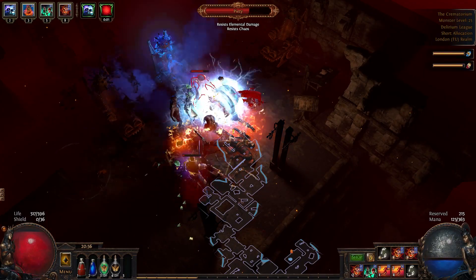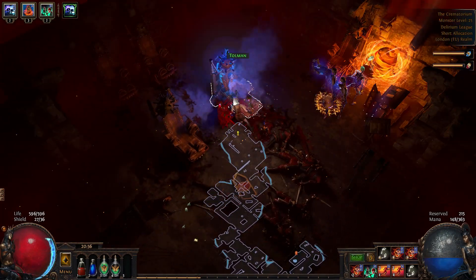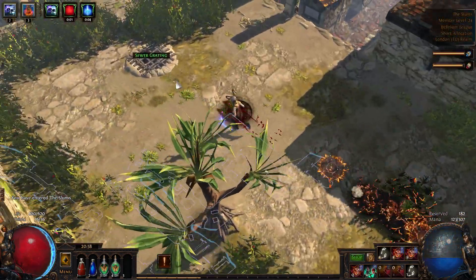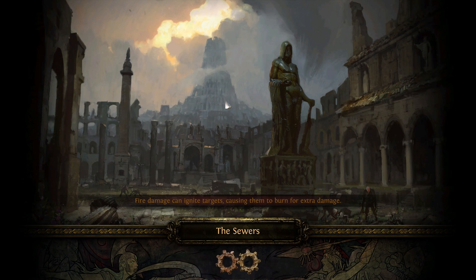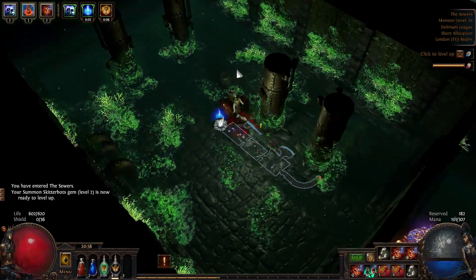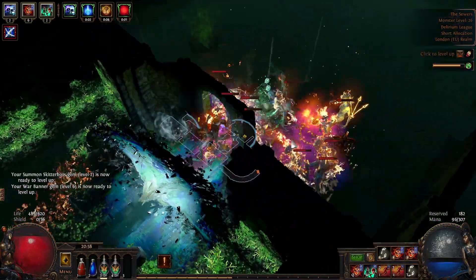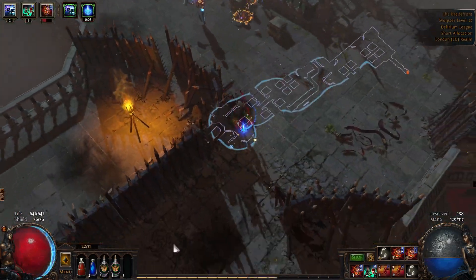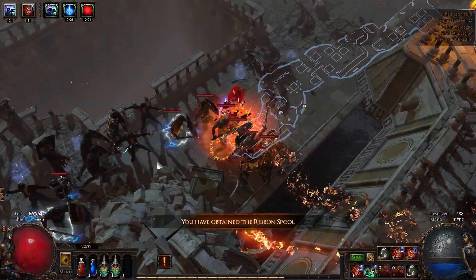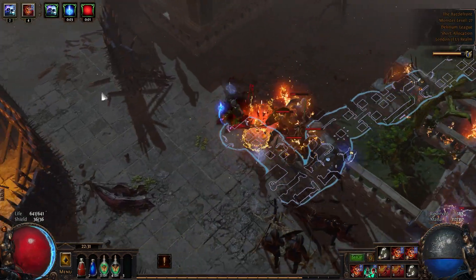Okay, now kill Piety. She's annoying because she's stuck in a corner, but it's okay — there we go. We want to use this belt now. The SRS starts falling off soon if we're not scaling and linking it properly. But then we're gonna be going toward the Herald of Agony cyclone setup. I like going this way even though it's not the most level-efficient — I still prefer going to the Docks first.